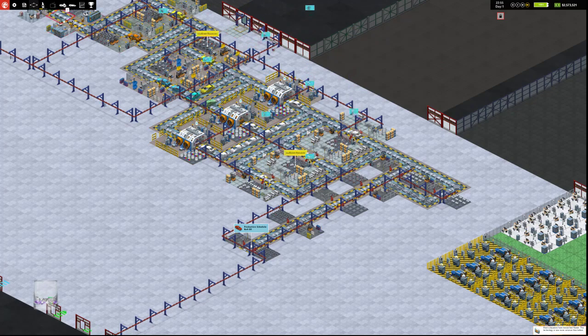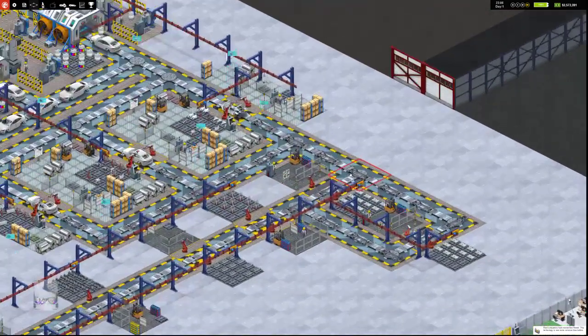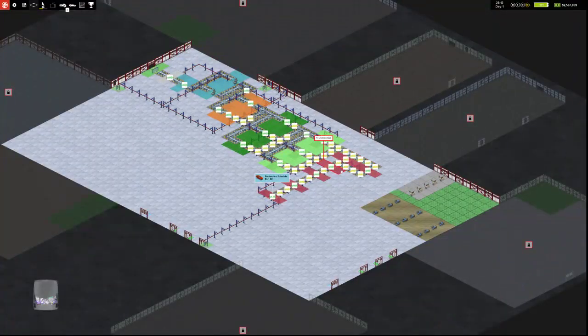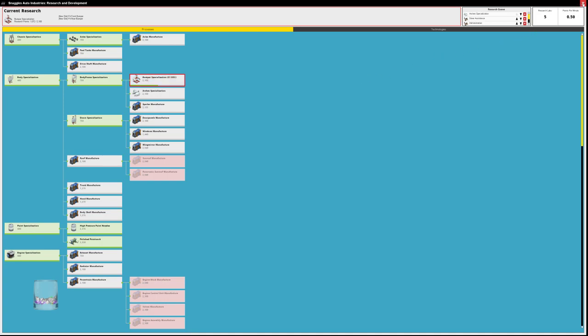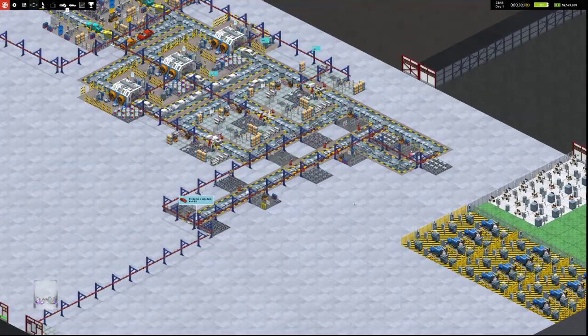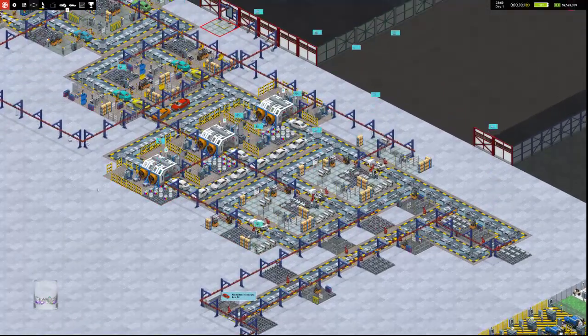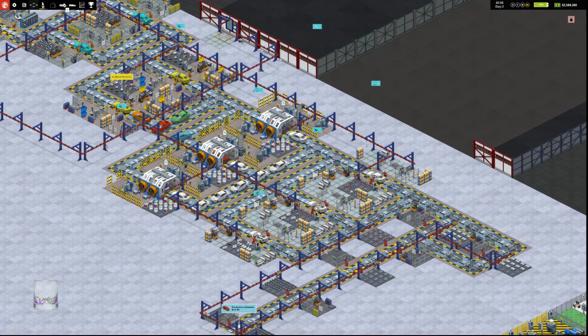I'm going to increase the percentage because we're out of cars in the showroom. Selling them as fast as we can make them. The car market is getting a lot more competitive — our total market share has started to come down. The total market share of sedans is 12%. Perceived quality has gone up. As the market gets more competitive, at least we have some wiggle room in terms of pricing, plus we're about to increase our efficiency which will decrease our needed pricing. The Snaggy Bolt — Snaggy Bolt EX.